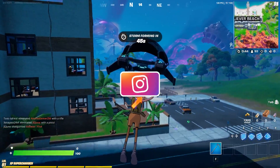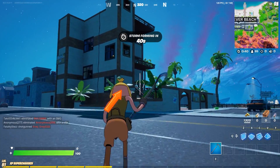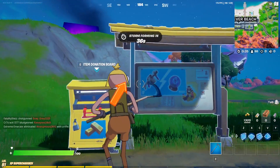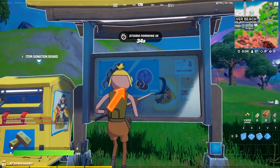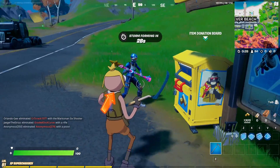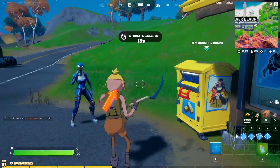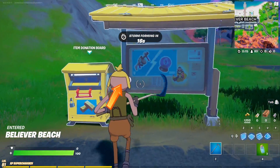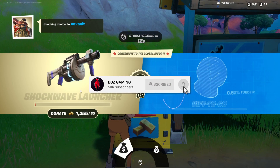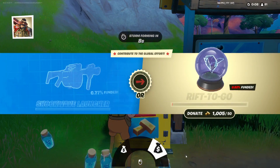The location is right here — it's pretty simple, over by where this bus stop is. Keep in mind since this is Believer Beach, if you're trying not to get killed I'd highly recommend just grabbing a weapon quickly. This is actually the board right here — as you can see it has the Shockwave Launcher and the Rift to Go on it. These have replaced every single one of the boards, so you'll be able to vote on whatever board you want.